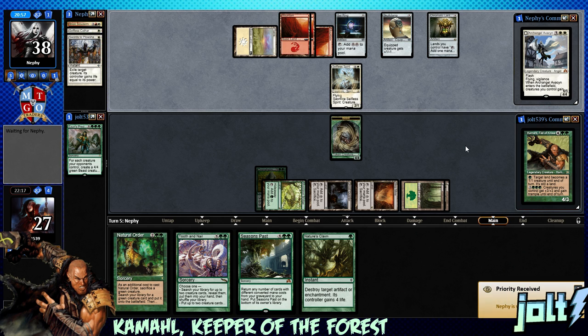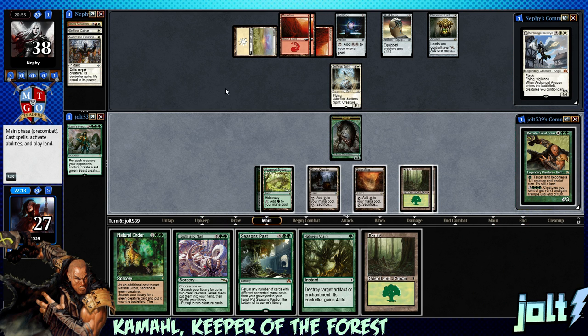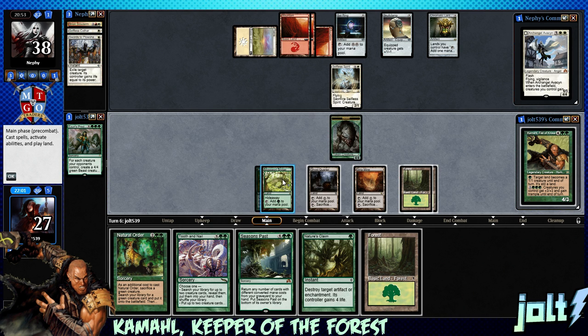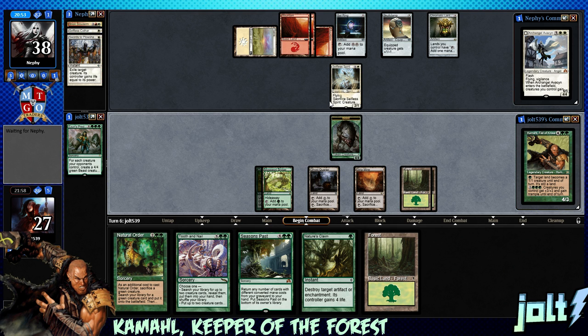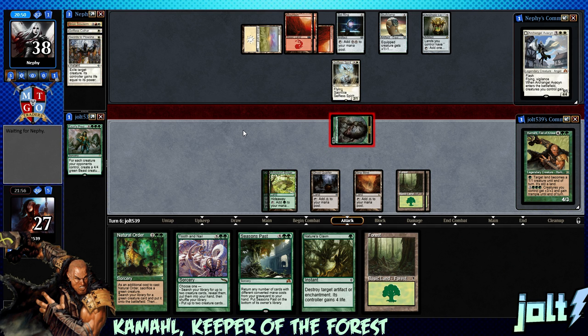We draw for the turn — into another forest. If we swing in with the beast token, we get in for 4. Then we go Natural Order on Avenger of Zendikar, make the land drop, and get some nice bonuses to all our plant tokens. With the Mosswater Bridge, if we have total power or greater, we might be able to close it out. Let's go ahead and swing in with the beast token first — they've got one card in hand, so we're okay. If they want to trade with the Selfless Spirit, so be it.